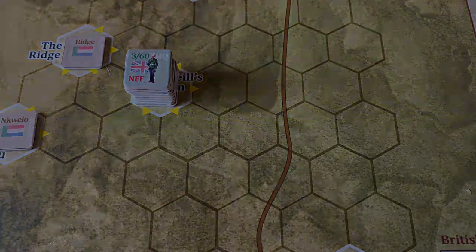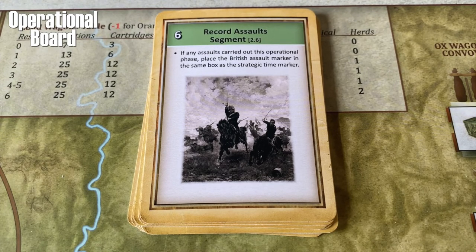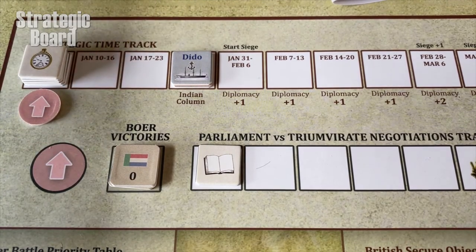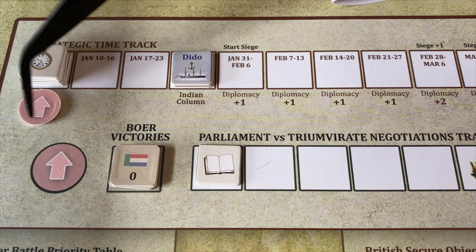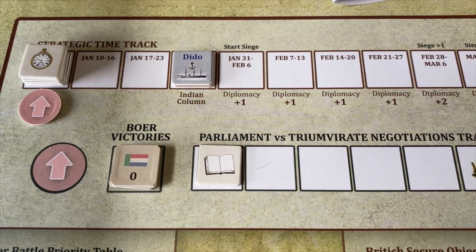Back on the operational board, we finished card five and move to card six: Record Assaults Segment. Since we carried out an assault this operational phase, we place the British assault marker in the same box as the strategic time marker. This is important diplomatically — it gives us advantages because we're pressing the offensive and being aggressive in the British war aims. If the assault marker is in the current or previous week, we get benefits. There are negative die roll modifiers if it's not. This indicates we are pushing the offensive against the Boer forces.